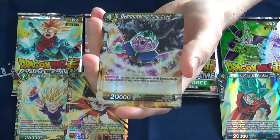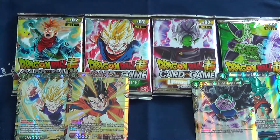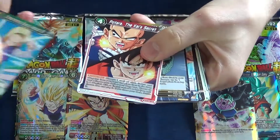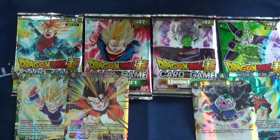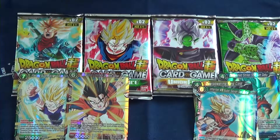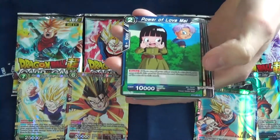This is Overpowering King Cold. Metacooler Core. Big Getti Star. And this is called Inherited Will Super Saiyan Son Goku — that's a cool aura. Mighty Attack Son Goku. Bobbidi, which is a leader I believe.